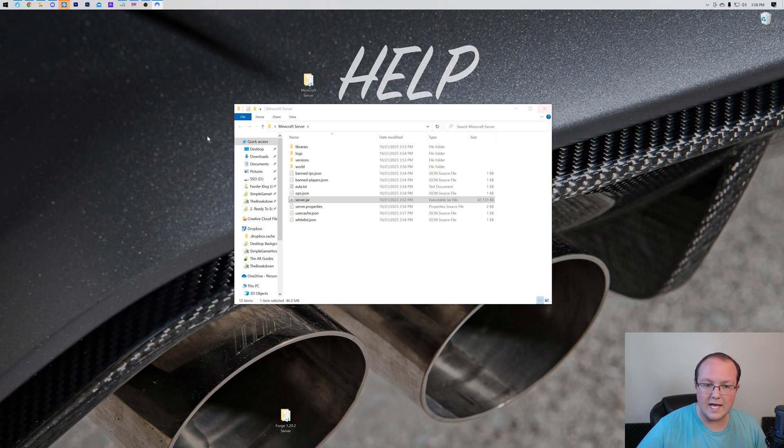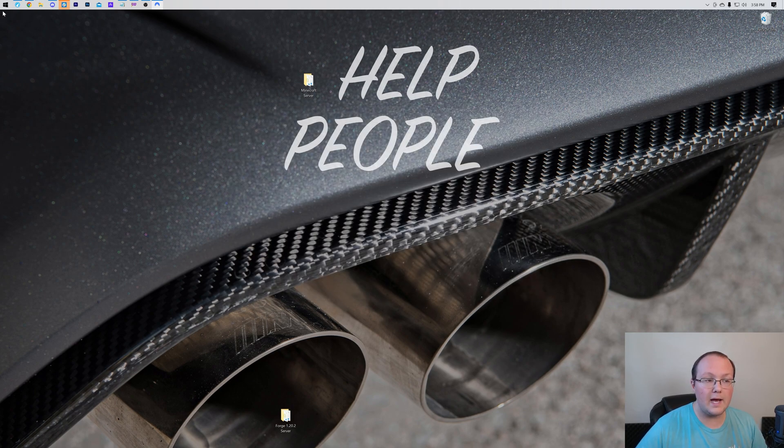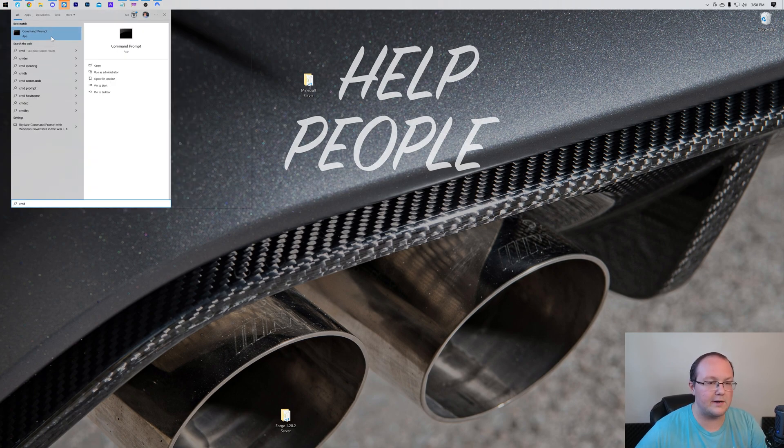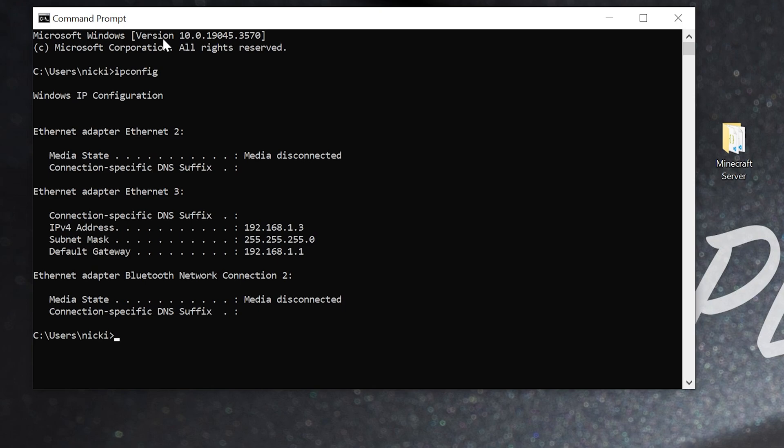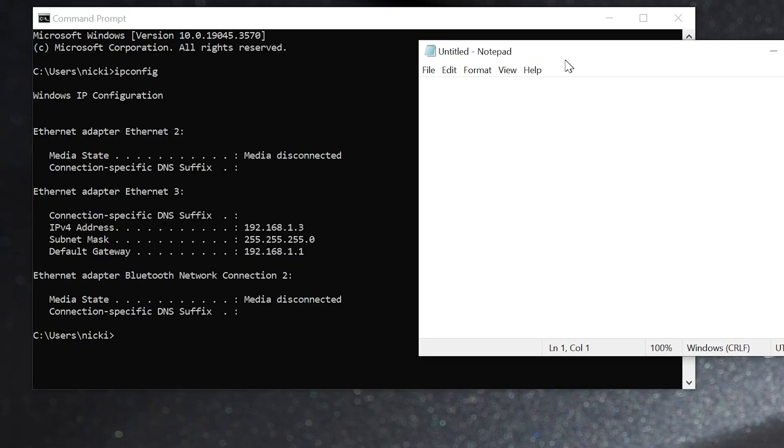Close the server folder and open Command Prompt by searching for 'cmd'. In Command Prompt, type 'ipconfig' — all one word — and hit Enter. That gives you a bunch of information. Specifically, you want the IPv4 address and the Default Gateway. Make a note of both — I'll use Notepad, but you can use whatever you like. For me, the IPv4 address is 192.168.1.3; yours may be completely different.